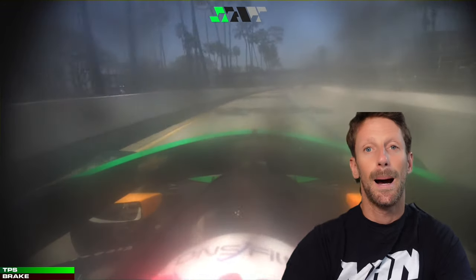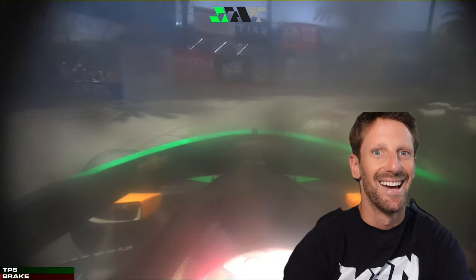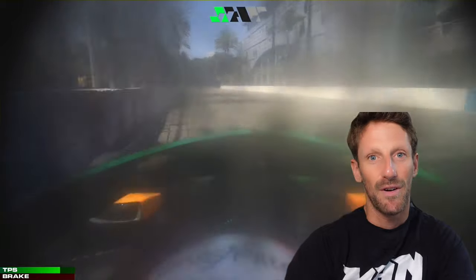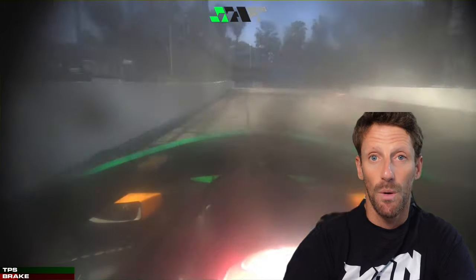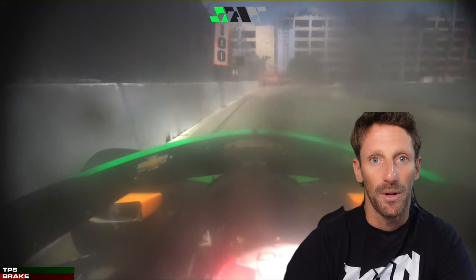Going into the out-lap — no tyre blankets in IndyCar, so cold tyres, very slippery. But that's where you make a big difference in the race. Look how bumpy that pit exit is, then you go into turn one — you have to go wide but cannot cross the orange line, that's the rules. Then you're on cold tyres going into the fountain section: understeer going in, then oversteer and sliding on power. It's a lot of fun but it's also where you make so many positions.